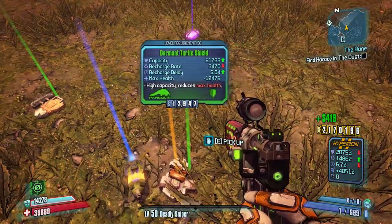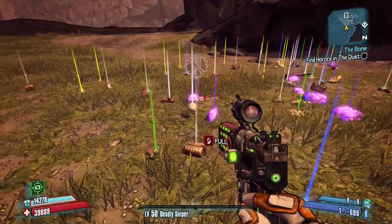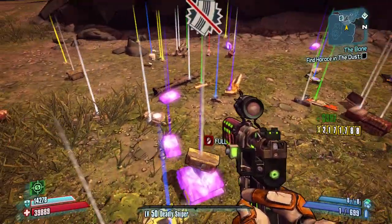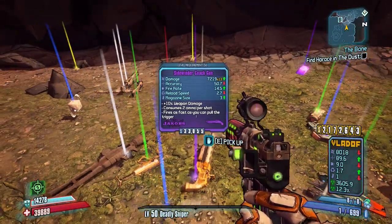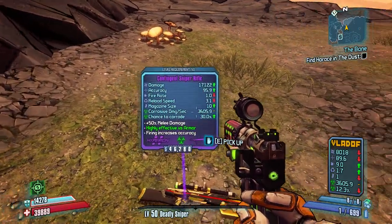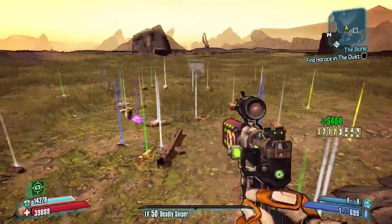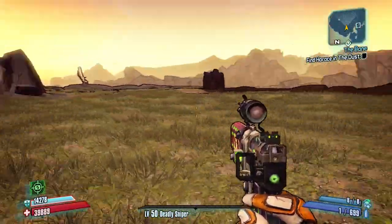Here's the legendary — he always drops the legendary class mod. This time it's a Commando class mod, not something I can use, but still nice. I'm picking up some purples: here's an explosive assault rifle, some iridium, a shotgun with decent damage — not the best. Oh, here's a really nice caustic sniper rifle, actually. However, I do have a caustic Infinity so I won't be using that. Some more iridium, and I guess that's all the purples and oranges.